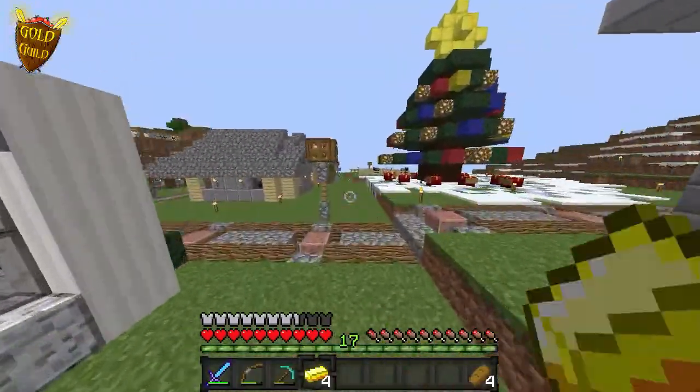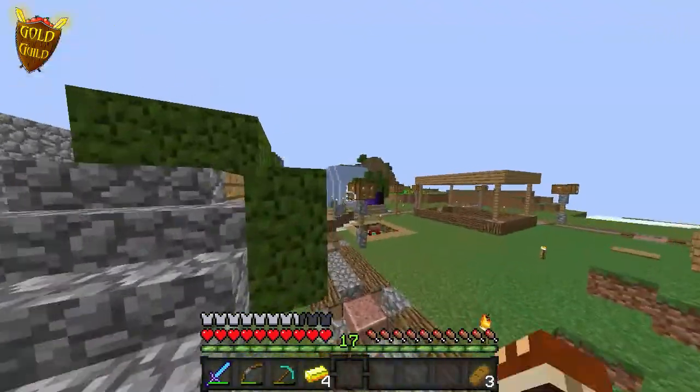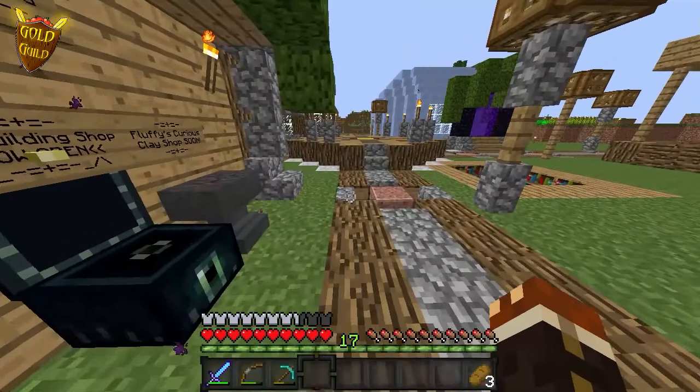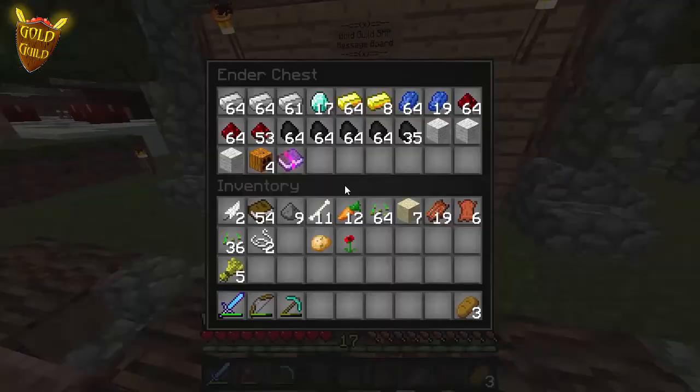Four more gold ingots added to the money total. After last episode I went mining for a bit and got a ton of ore. Right now I'm keeping all my valuable items in this ender chest. We have almost three stacks of iron, 17 diamonds, 64 and 8 gold, 64 and 19 lapis, almost three stacks of redstone, and almost five stacks of coal — which is pretty good. We've also got names from the secret Santa which people pulled and gave back to me, plus a feather falling book.